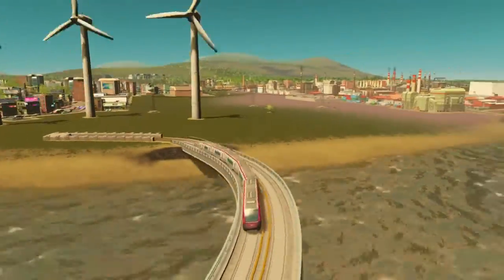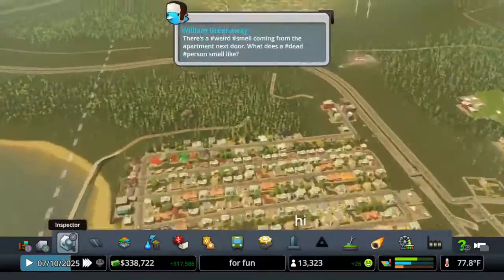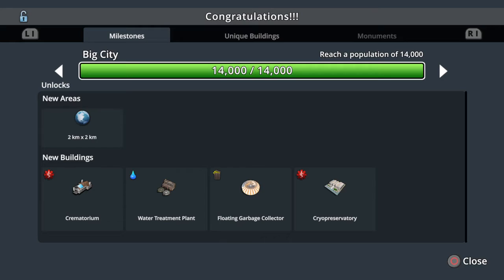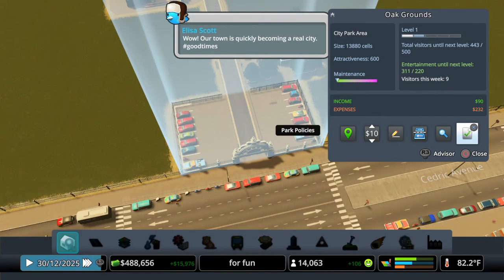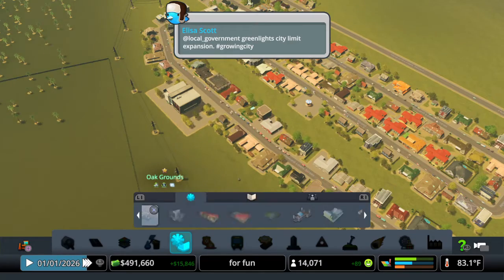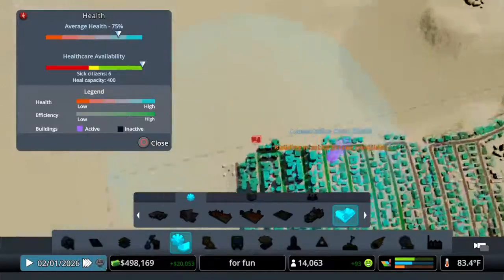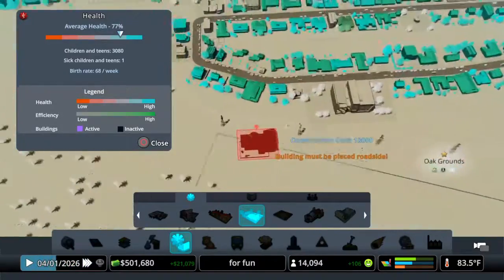It's wonderful to have such a nice metro system. I love public transportation — always the best. The park is almost there. Looks like we reached the milestone of Big City, so we can build a lot more things. Our park is at 443 out of 500 visitors — almost there. Since we just got Big City status, I checked elder care and child care: everyone's healthy, which is good.